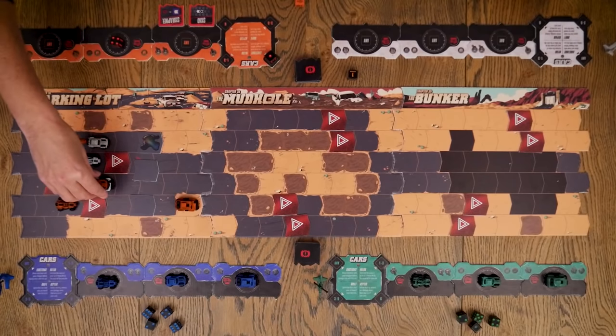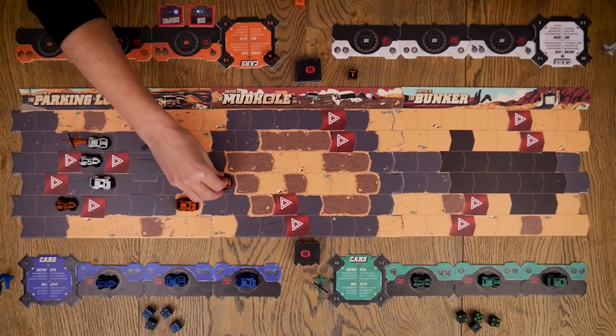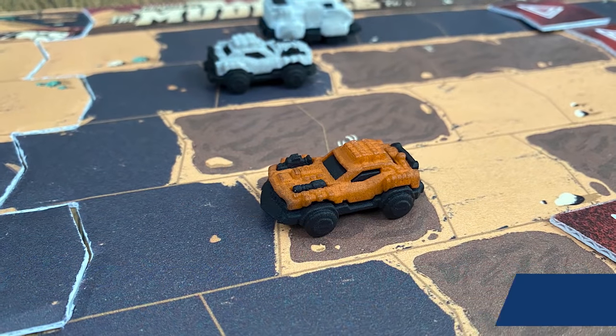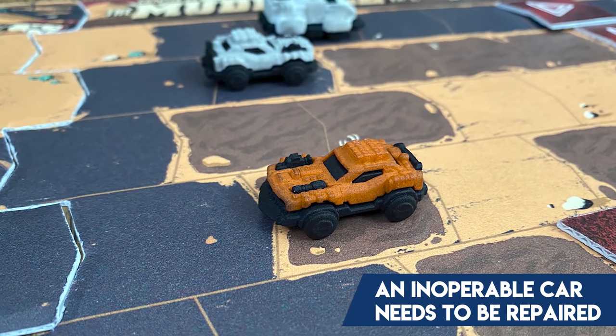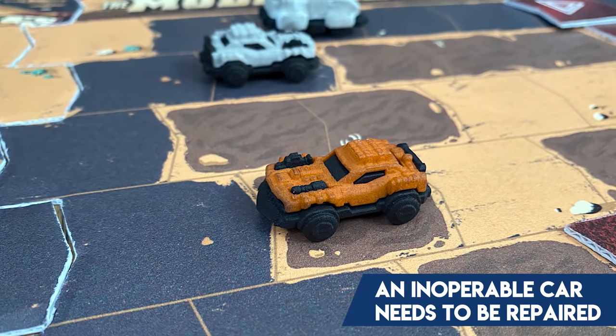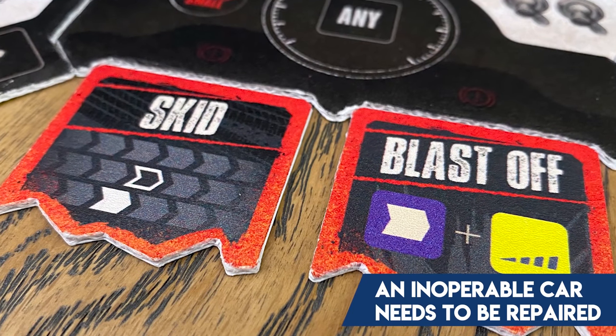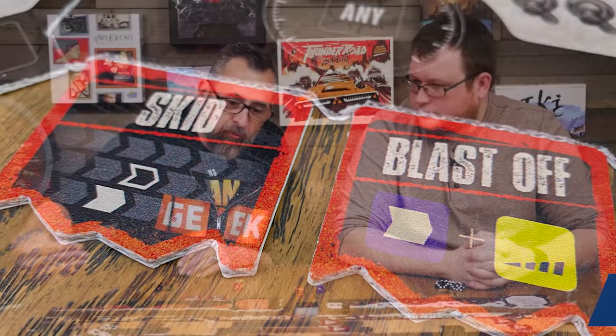The worst case is your car being eliminated. If all three of your cars are eliminated, you're out of the game. The other thing that can happen: if a car takes two damage it becomes inoperable—it turns around on the board and can't move, shoot, or do anything until repaired. It can still be bumped around though; someone can drive up and slam into it hoping it slides off the board. Once all three cars are incapacitated or eliminated, you're out.